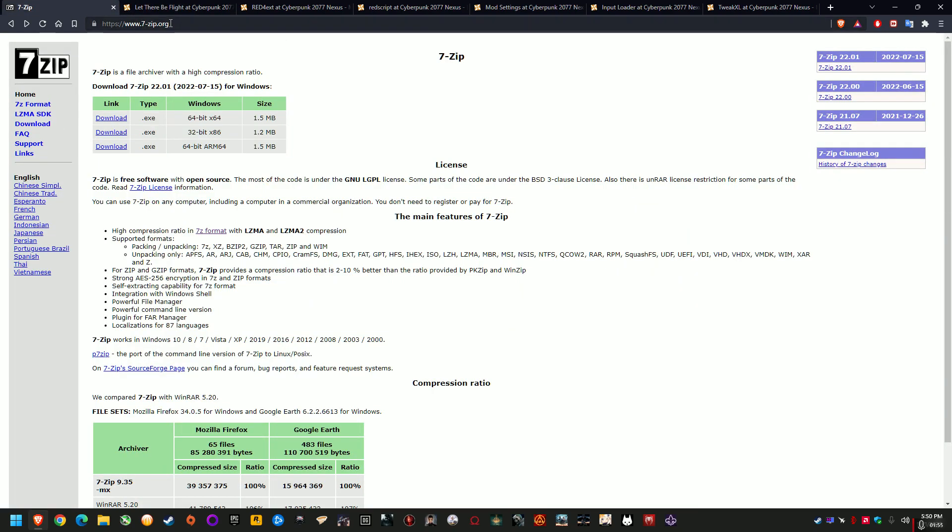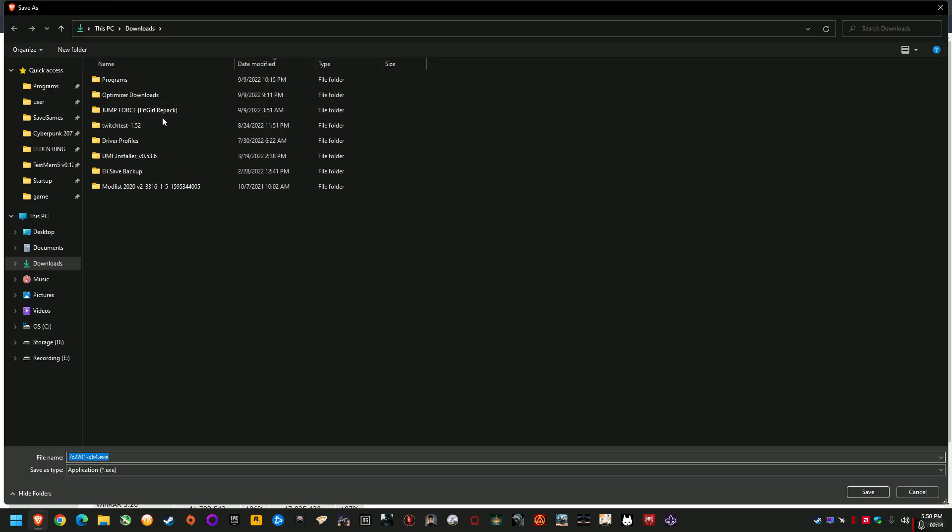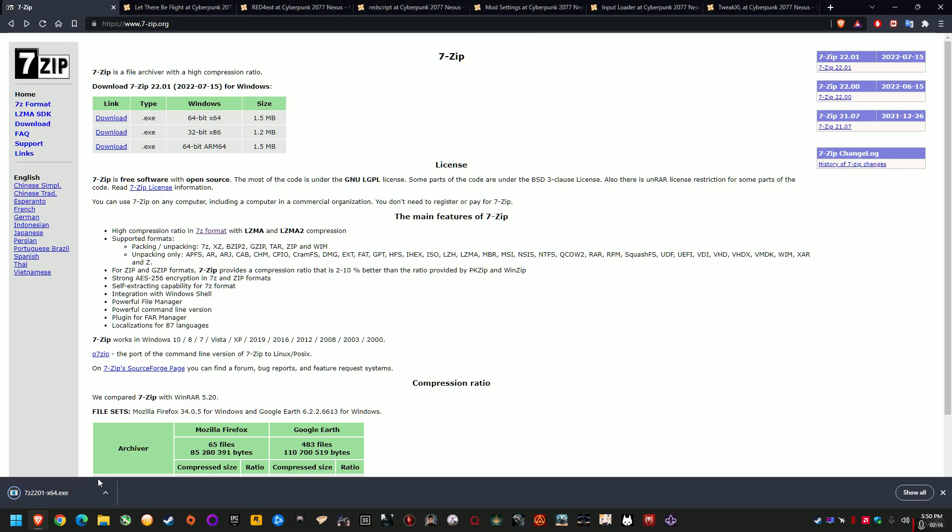Go to the 7-zip website — I'll link it in the comments below. 7-zip is what I recommend just as an extraction program. Get the 64-bit version, because if you're playing Cyberpunk on PC you're going to be running a 64-bit OS. Just click download and it'll give you a little file — I'll show you here just to confirm it's not malicious. Go to your downloads folder.